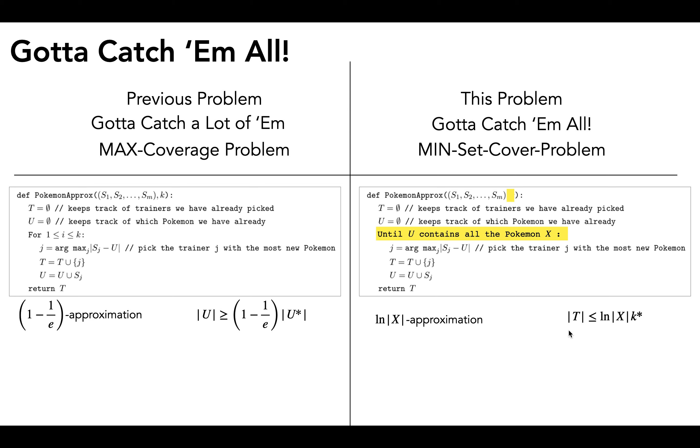How do we bound the size of t? A nice thing to note is that |t| is just the number of iterations the loop runs, because at each iteration we add one more element to t. So if we can bound the number of iterations in this algorithm, then we can bound the size of t, which is exactly what we want to show that this is an ln(|x|) approximation.